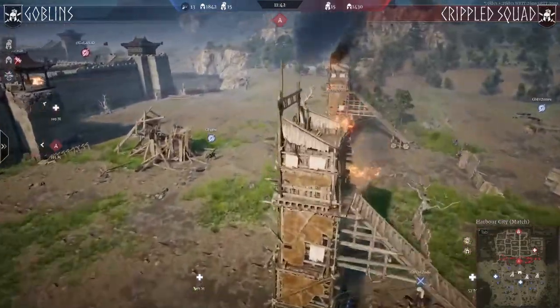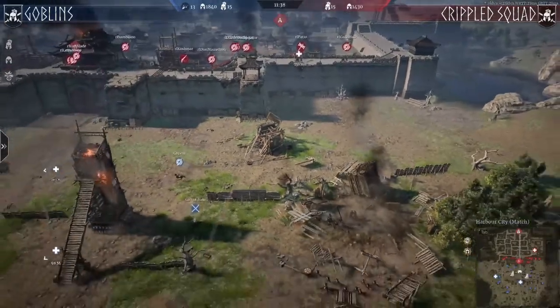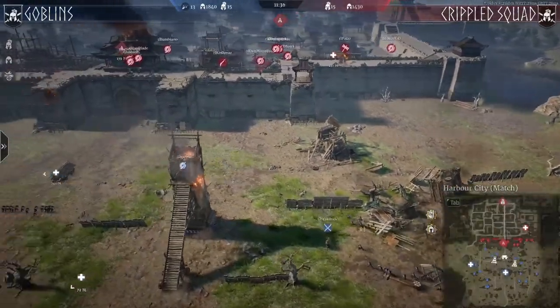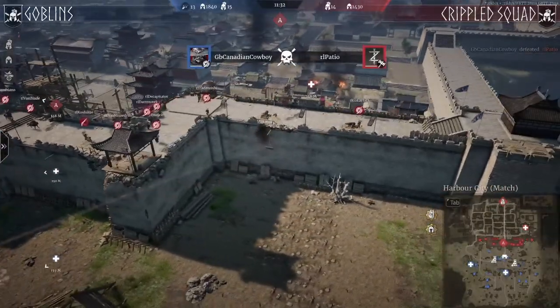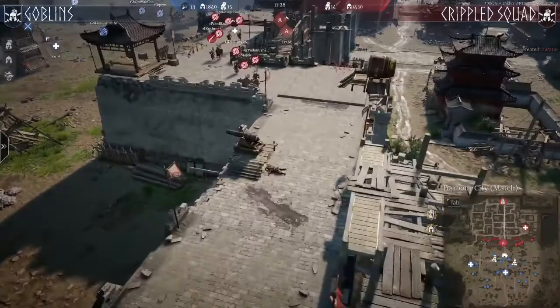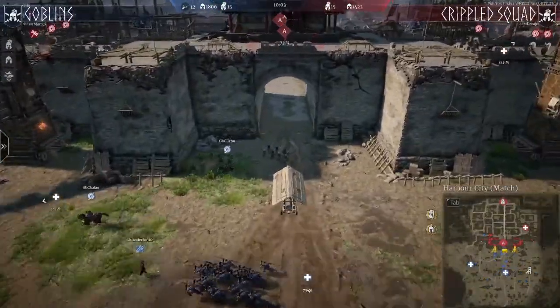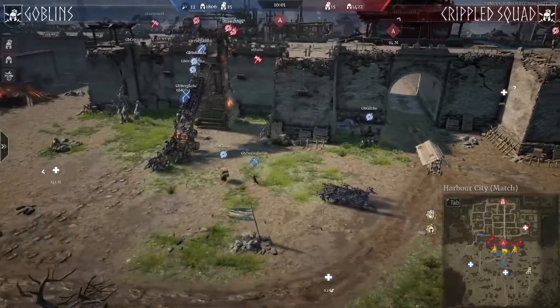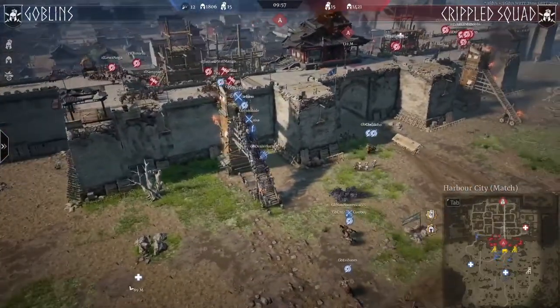50% on health on the middle tower, the one on the right side is dead. Quite a few artillery left unfortunately on Crippled Squad. One more headshot — they are looking around in the middle for the gate. We have not seen any gate pushes so far. It will be interesting to see if those two players with Berserkers will be rushing the back of the defenders. For now everyone is moving through the left tower.